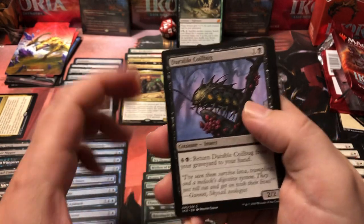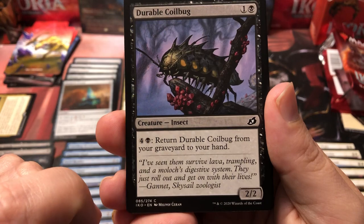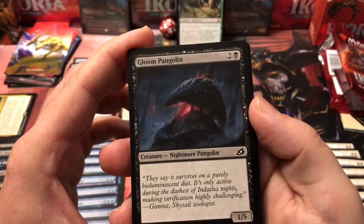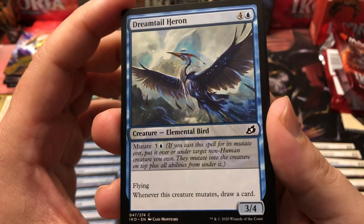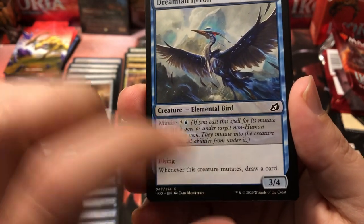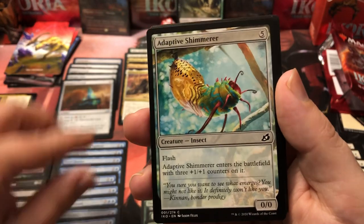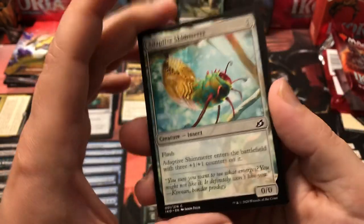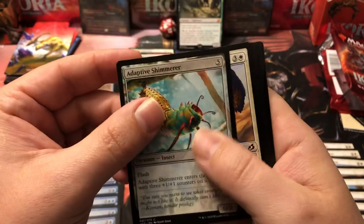Durable Coilbug is a two-drop two-two with a built-in ability to pay five later game to return it to your hand from the graveyard — decent. Bloom Pangolin is a three-drop one-five, completely worthless. Dream Tail Heron: when he mutates you draw a card. He's five to cast for a flying three-four and four to mutate — a little bit costly. Adaptive Shimmerer: flash, five-drop three-three with three one-one counters, but we don't have anything to multiply counters so probably not going to stack him.